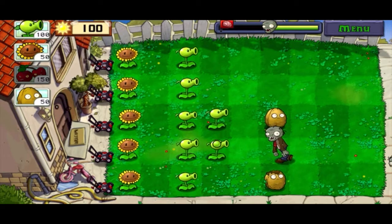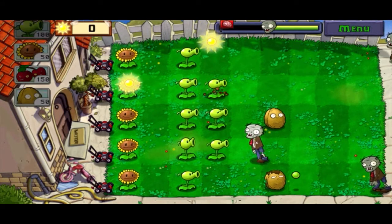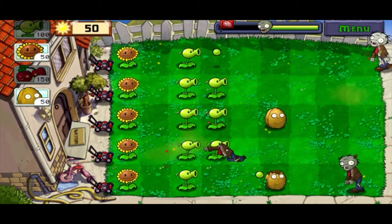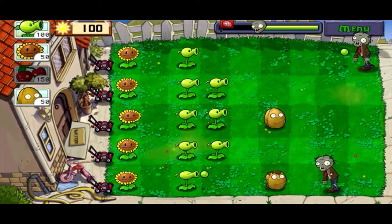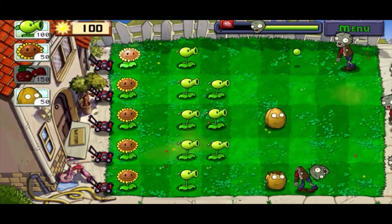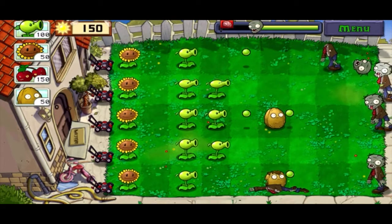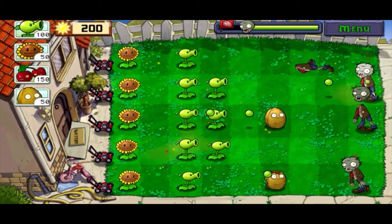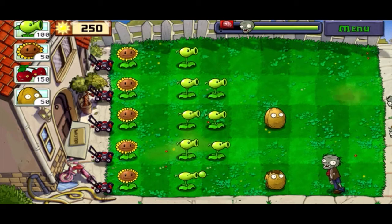Since we have our defense and offense up now, we should be fine. That zombie got a little close — I would put up the Walnut. But I know how this game works and I know the timing by this point. Usually if a zombie is about to die, don't worry. But if it still had some health, I would definitely have stuck a Walnut down.